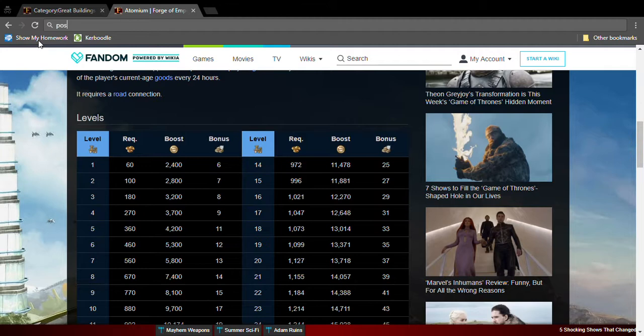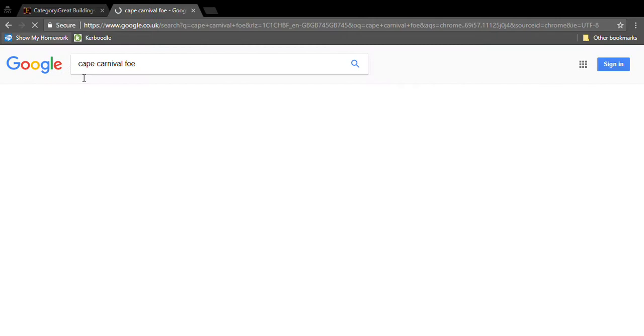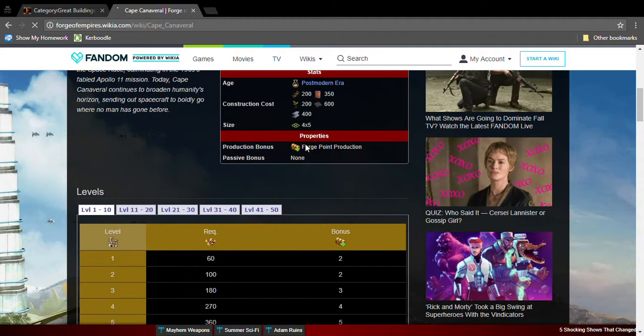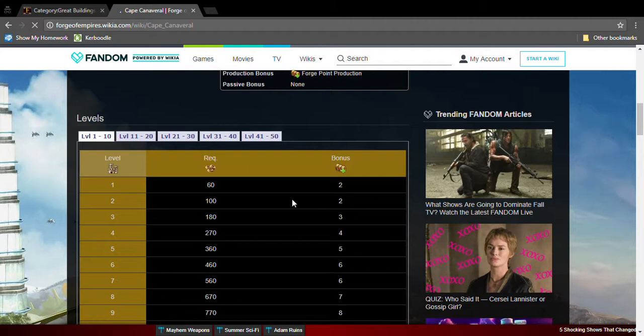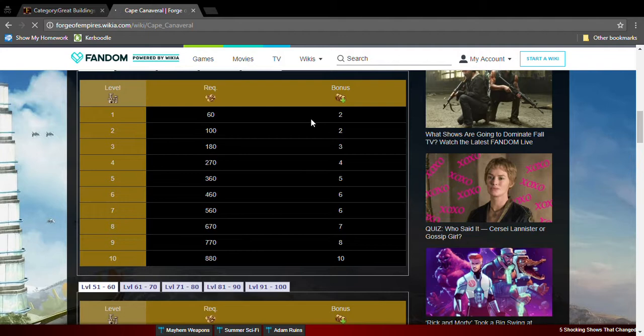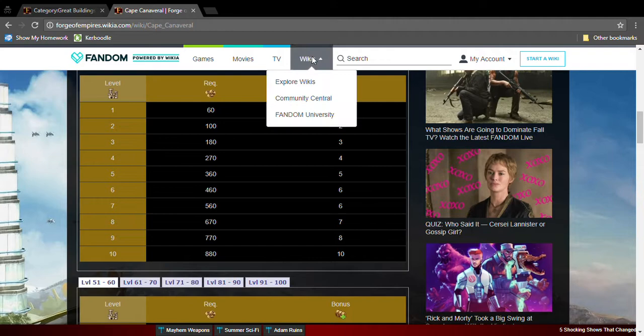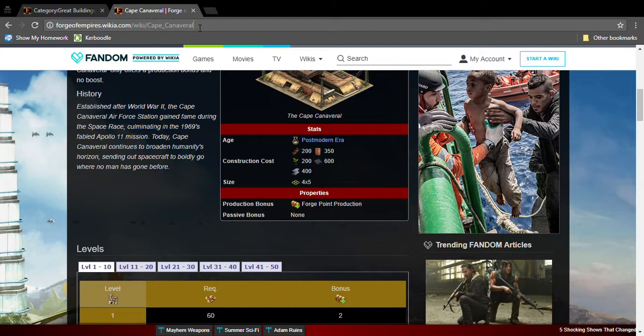The next great building is the Cape Canaveral. It's Post-Modern Era, so it needs Post-Modern Era goods. It's a four by five and produces Forge Points. Many players have it because at high levels — like level 71 — it produces 71 Forge Points, which is good. But at low levels it doesn't give many Forge Points. It's up to you.